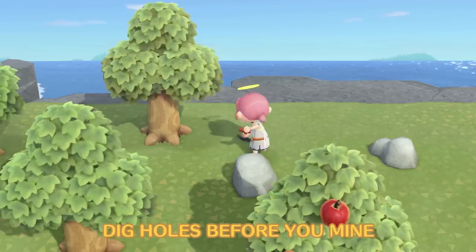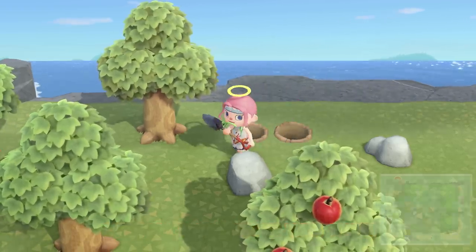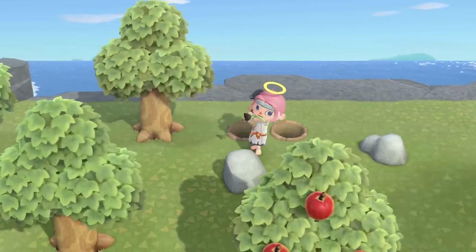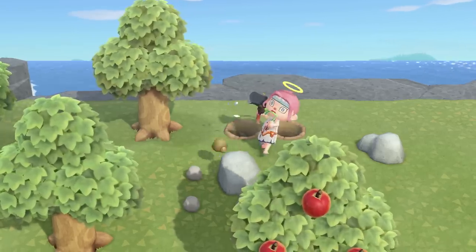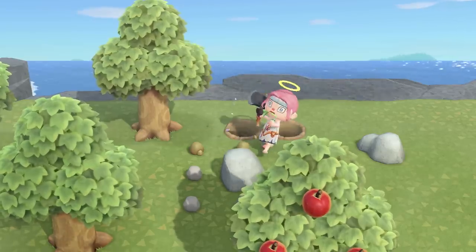When you're mining in Animal Crossing: New Horizons, there's a chance you'll bounce back after hitting a rock and won't be able to get any more resources. To prevent this, dig two holes behind you so you don't stagger back as far, letting you get nine consecutive hits at the rock. That means a higher chance of iron nuggets, which is always handy in Animal Crossing.